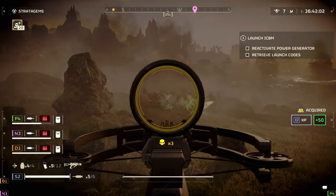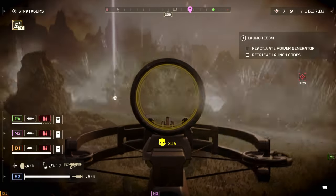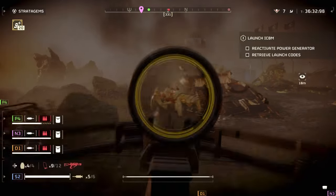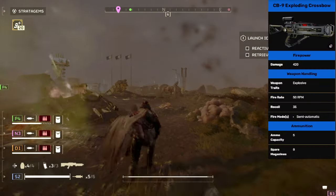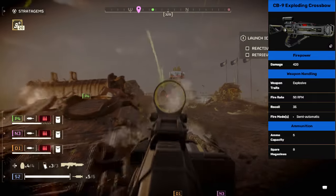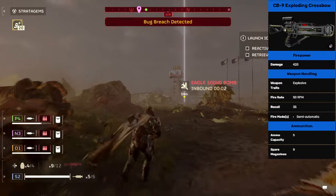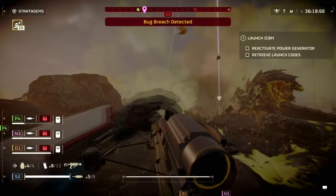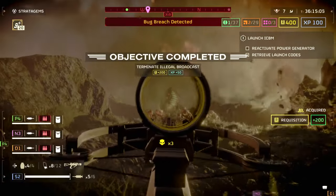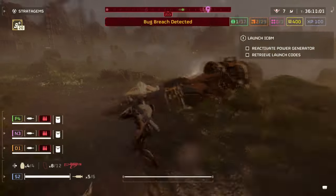The crossbow is pretty much what you would imagine a 22nd century bow would look like. It can only be gotten from the Democratic Demolition pack for 80 medals. It has the following stats: Damage 420, Capacity 5, Recoil 35, Fire rate 50. The crossbow, unlike the Eruptor, fires an explosive grenade that excels against non-armoured units. Its explosive AOE appears to be on par with the Eruptor, and testing has shown it is capable of taking out large groups of enemies in one blast.